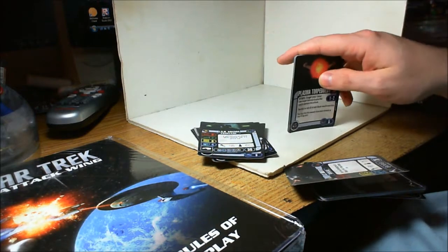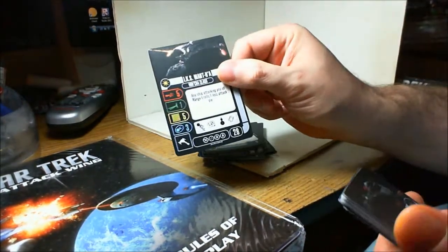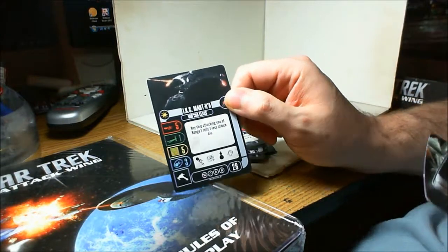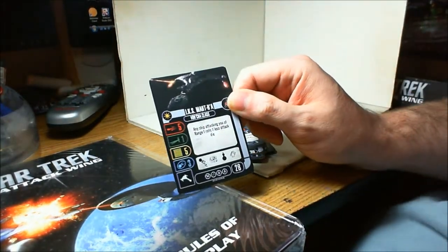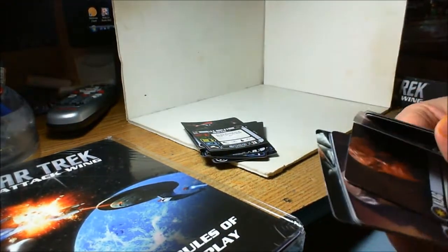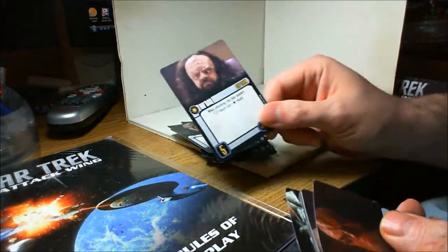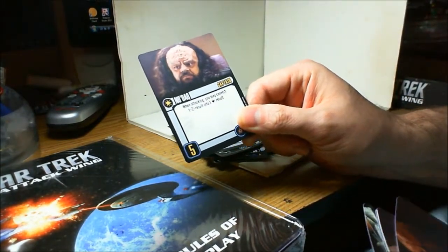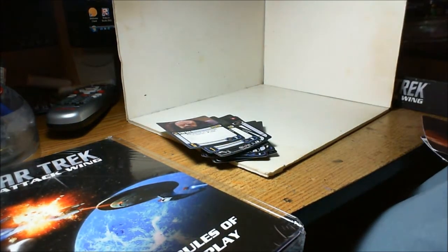Here we have the Klingon ship, the Makkah — the one I've been kind of looking for. Any ship attacking you at range one rolls one fewer attack die, so it basically negates the range-one bonus. It's a nice one with lots of hull and lots of shields. There's the generic version and generic Captain as well. New Dock: when attacking, you may convert one battle station result into a hit, so it's kind of like a cheap battle station.